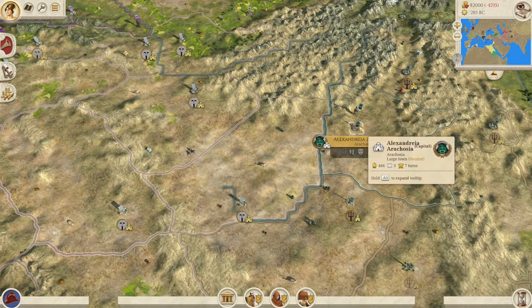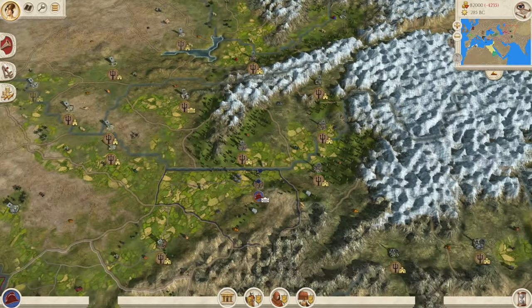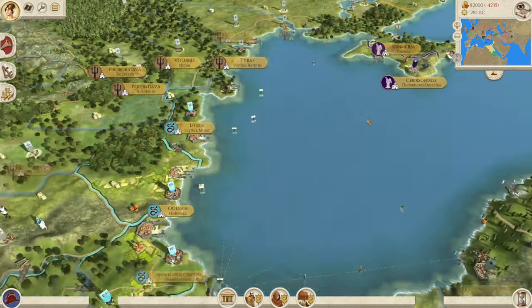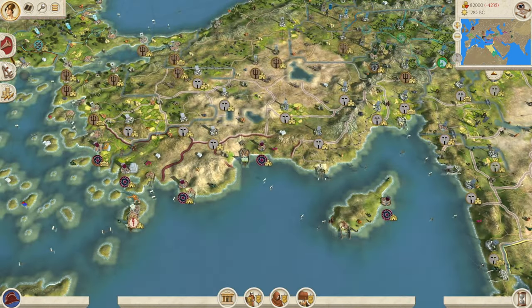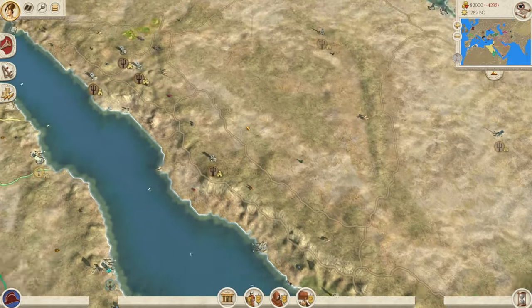Let's toggle the fog of war to show where you actually start. Nearby you have the Parthians, and south of you is the Arakozians. Eight factions have been added so far: the Bactrians, the Arakozians, the Bosporus people, the Nabatae, Nubia, Lycia, Cappadocia, and the Sabah, which are down in Arabia.